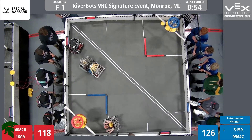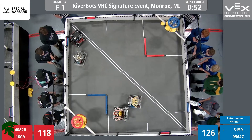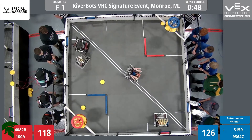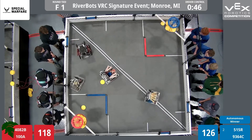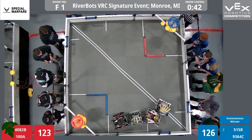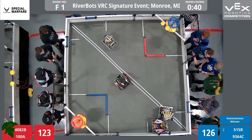Revision still getting in a fight with Freedom Gladiators — two foes driving across the field — as Revision completely removed Freedom Gladiators from one corner and deposited them in the opposite corner. 1, 2, 3 discs go up by Freedom Gladiators, and somehow there's still room in that red high goal.